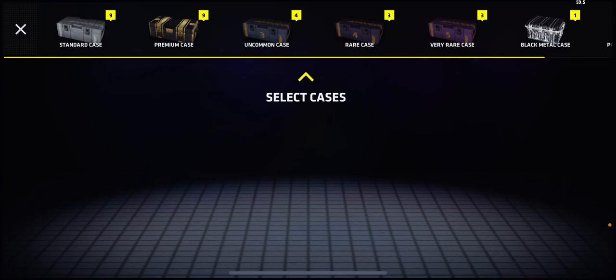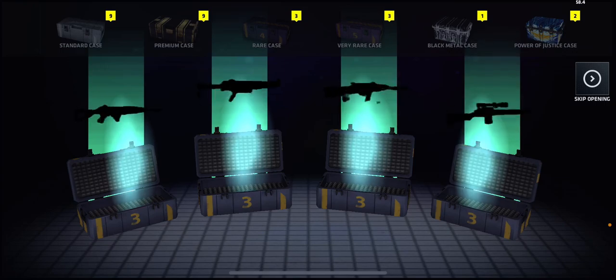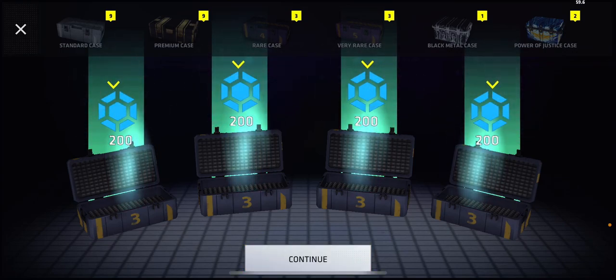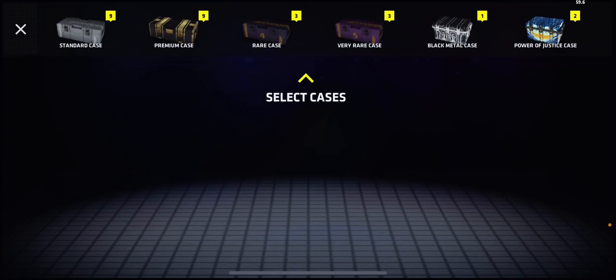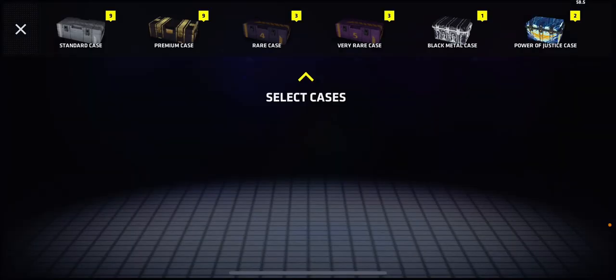Let's begin with four uncommon cases. Anything good? They're all duplicates — that's a lot of duplicates. 800 blue credits. I only have 41 orange credits but I do have 21,150 blue credits, so that's pretty good.